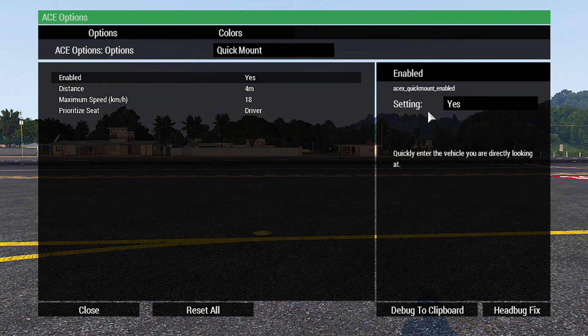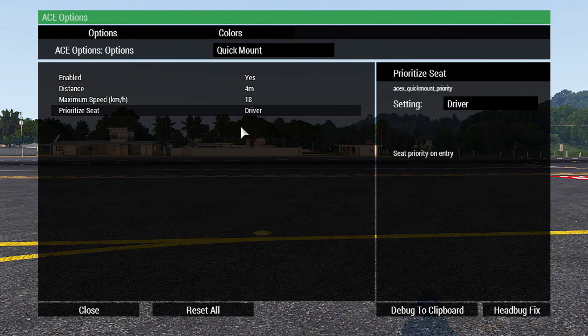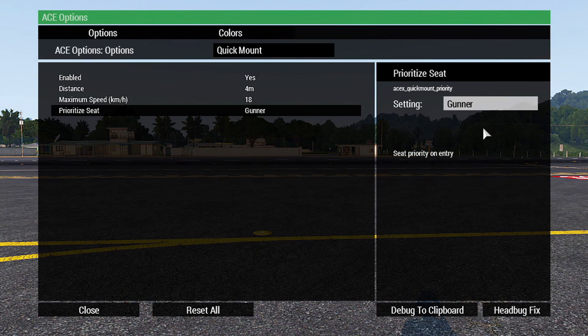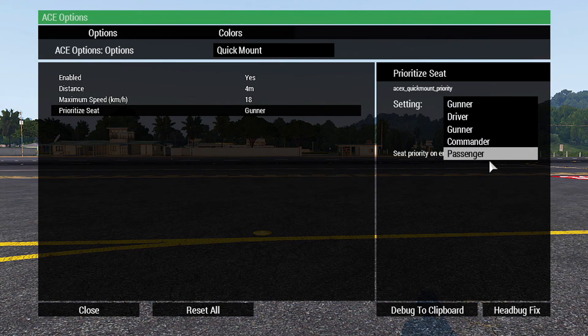Enabled obviously toggles the mod on or off. Prioritized Seat is what seat you're going to prioritize when you enter the vehicle. So if you don't really want to get in as driver all the time, you can choose to get in as a gunner. And if gunner is not available, then it will fall back to one of the other ones.